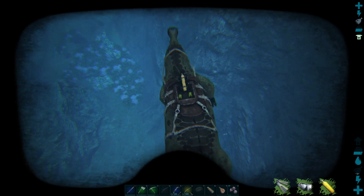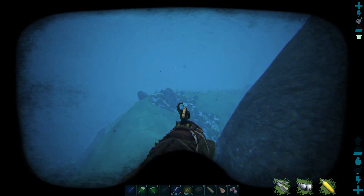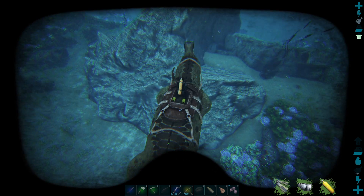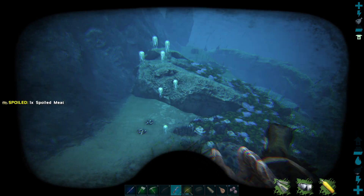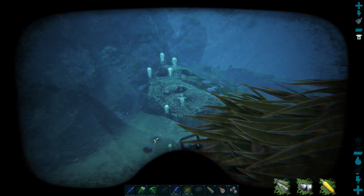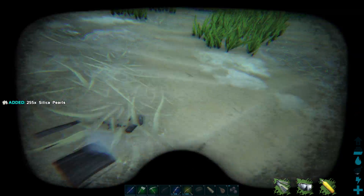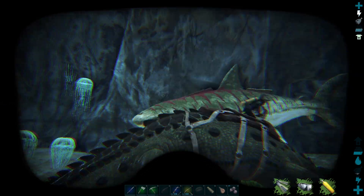As we descend into the depths here, we thankfully have remembered to put on our Scuba gear. But we now do have to look out not only for things like Megalodon and all those lovely sea creatures, but we also have to look out for these Cnidaria, because they will swarm us and if they hit Sarko Sam, it's basically over.